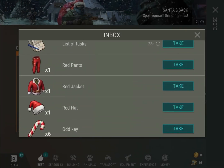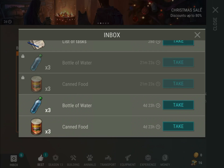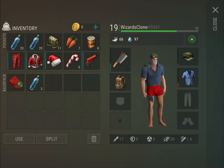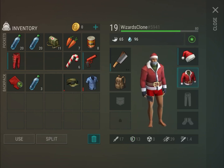Now we have to take them: we have red pants, red jacket, red hat, odd key, flare gun, and underwear color holiday. I'm going to be showing you the stuff in my backpack and I'm going to be putting it on right now. I'm pretty much naked — don't worry about that.